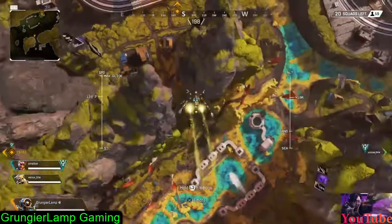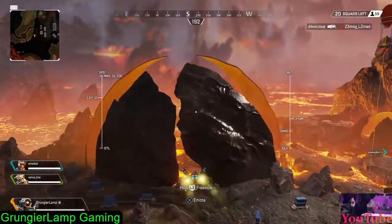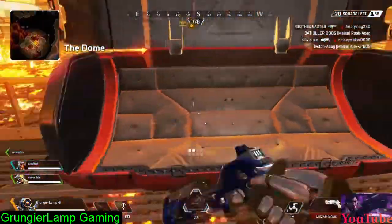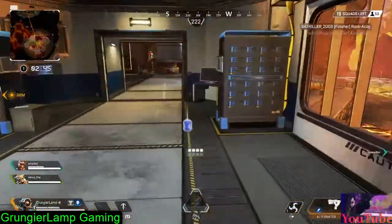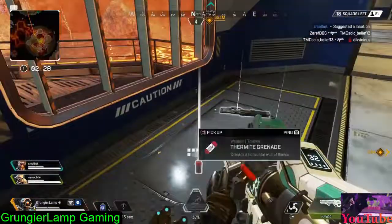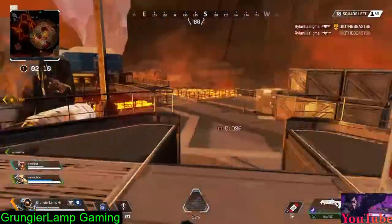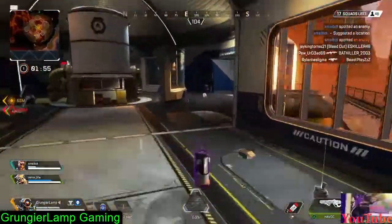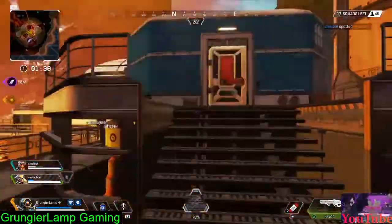For the second spot, Dome is kind of a tie for second and third. After landing there a couple of times, this place is one of those forgotten spots in Apex Legends — not that many people land here anymore, even if the drop ship flies right over it. Also, in Season Four, some people just don't want to walk into the ring, so they land closer to the middle like Sorting Factory, which I understand.